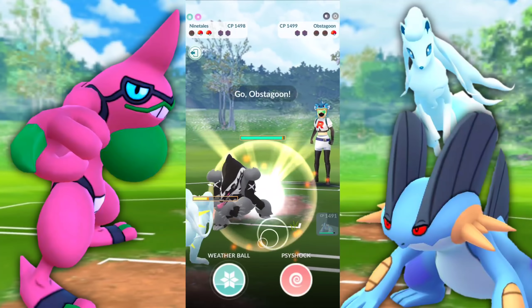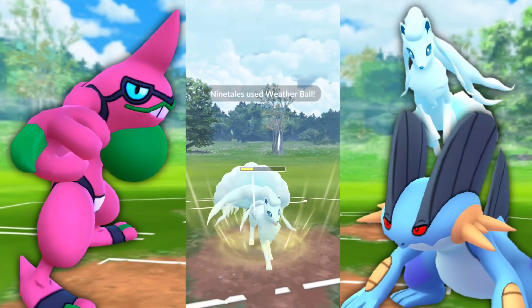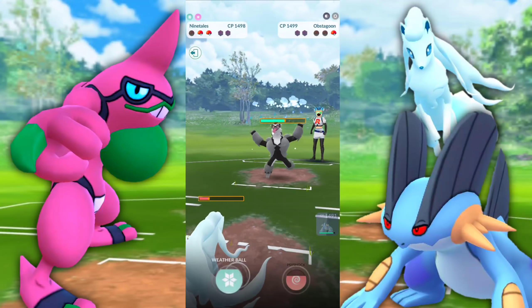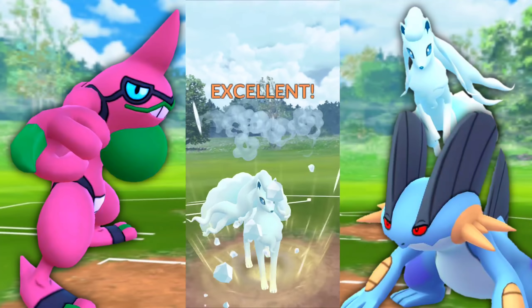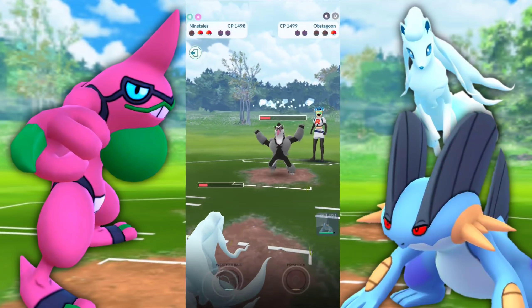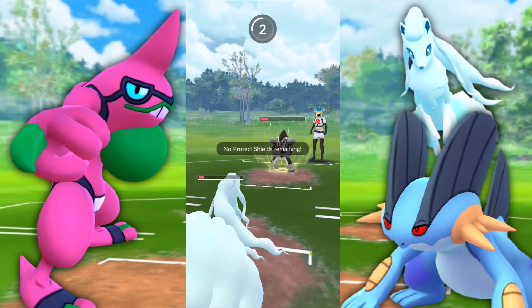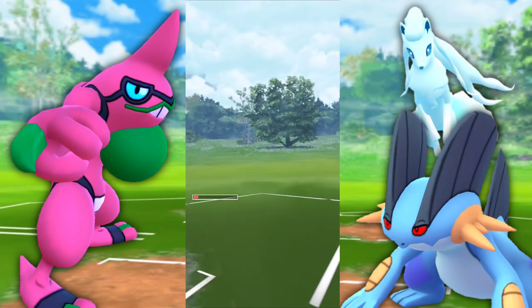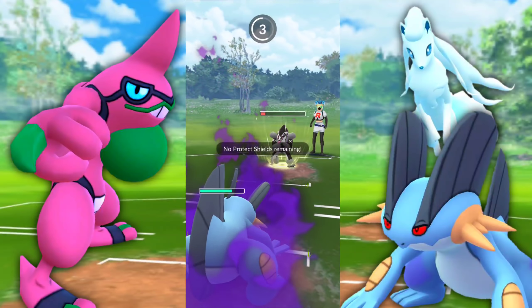Before we get into the full commentary, I'd like to give you my quick thoughts. You want to stick to the original Toxicroak — simple as that. This one works and you're going to see it going up against Azumarill. The Dynamic Punch comes in clutch for us, but I feel like it's a little better with its original moveset. No discredit to its current moveset here — we're going to see how it does perform.